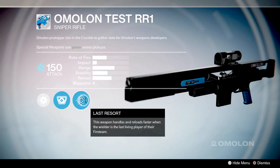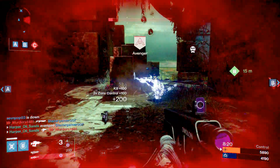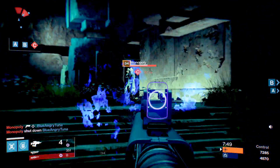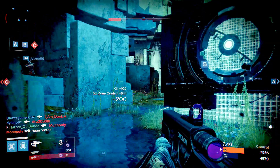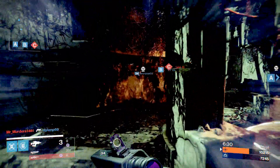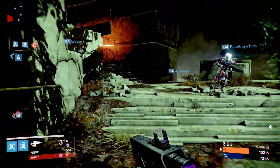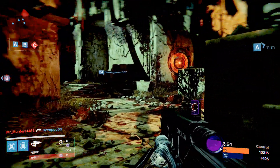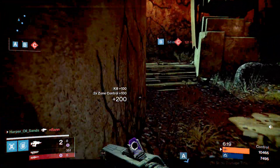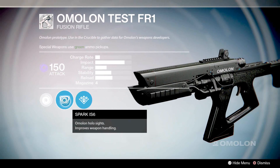Weapons cannot be stored in your vault and you cannot turn them in to the Gunsmith, at least not yet. We'll find out on the weekly reset next Wednesday. If you're interested in a particular weapon, hang on to it if you have the space — dismantling it gets you absolutely nothing, not even weapon parts. Because of the uncertainty around getting a reward for handing them in, if you're not sure, hold on to them for the week.